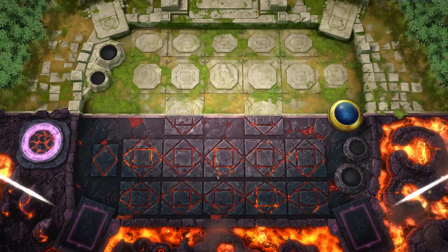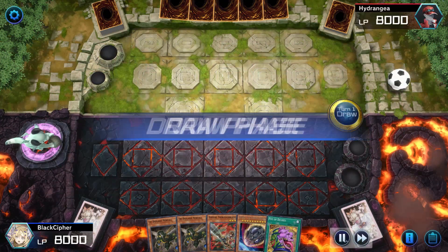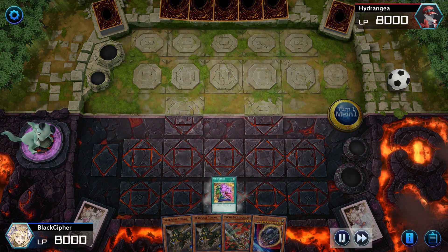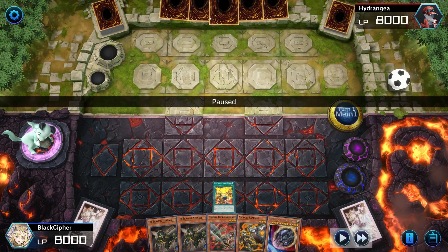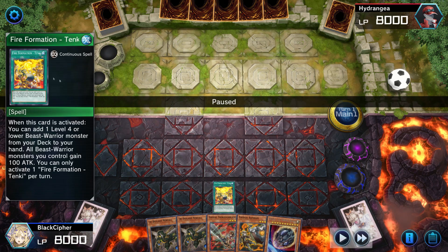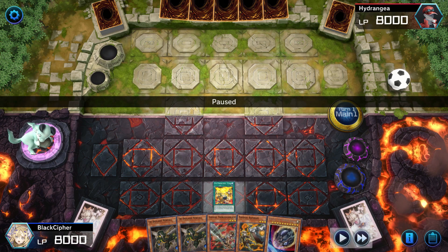Alrighty, so let's get into this replay. I won the coin toss in this game, so I'm going to go ahead and start by going first. With this hand that I've drawn, I need to start with Desires, otherwise I'm not going to get very far. So I'm going to activate Desires and banish 10 to draw 2. I noticed my opponent did not have a response to my Desires, so there's a really good chance he doesn't have Ash or Maxi. So I feel pretty safe about going for the Tenki line and I'm going to activate Tenki.